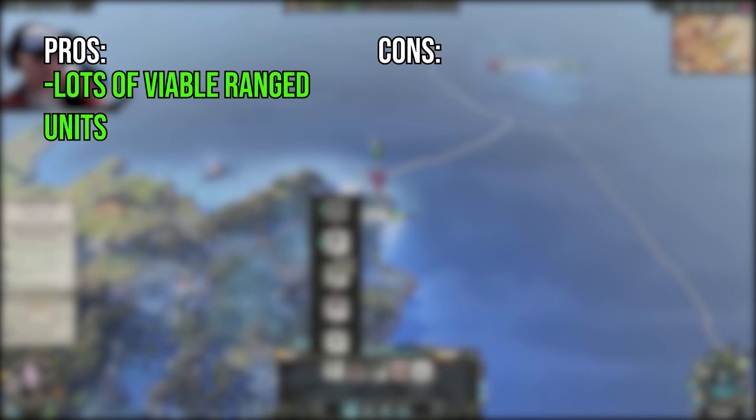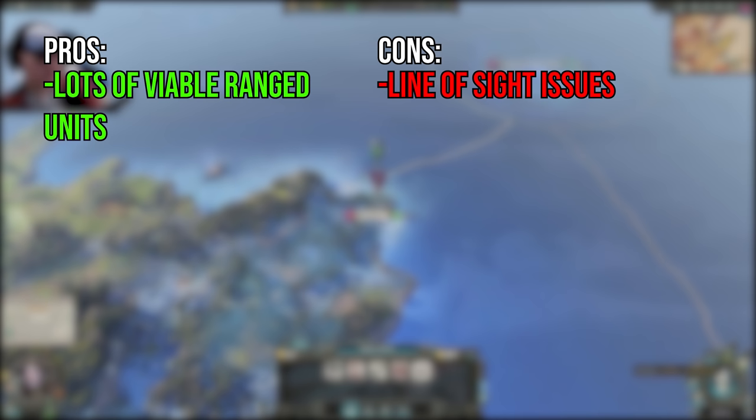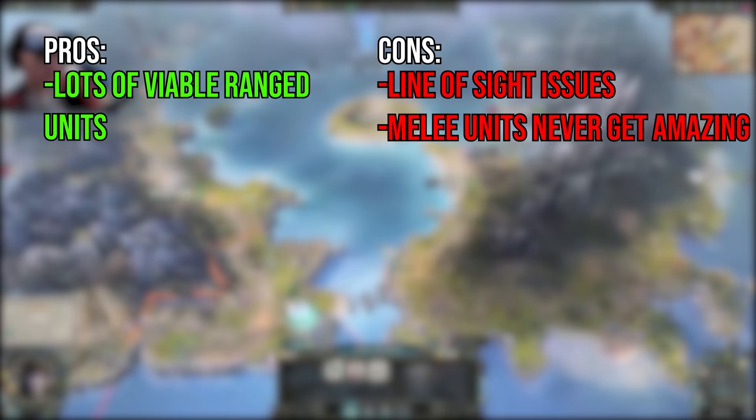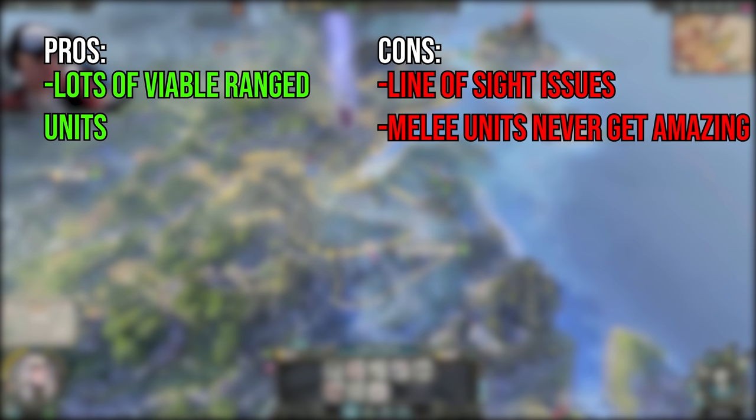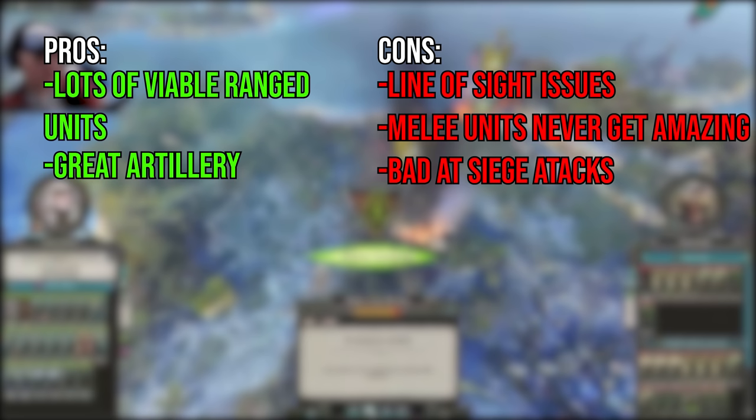The Vampire Coast roster is very on point with their theme as it's a nearly totally ranged focus, which makes sense for a load of pirates. They have a massive roster of ranged units with a good deal of them being very strong and viable depending on your build. Unfortunately, almost all of them fire in very shallow arcs, meaning they need to have a direct line of sight to fire at full efficiency. This means you need to get them an angle in battles or they end up standing around and waiting to die.